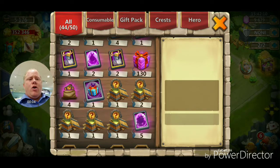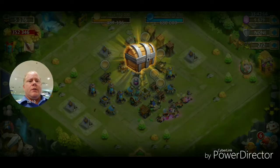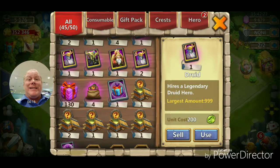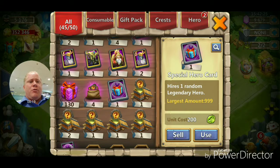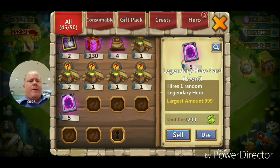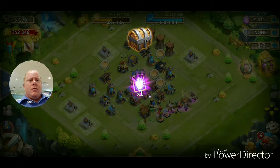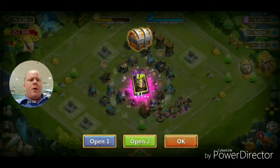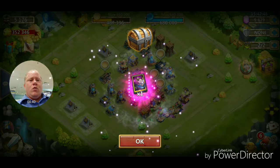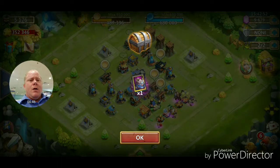Alright guys, looks like we got about eight cards to open — five here, one there, two more, that's eight. I'm at work too, guys, so I apologize — I've got to be a little quieter here. Let's do the present and then these five one by one. I just feel like I get better luck and more variety that way. I'll take the Gargoyle — I will definitely take Ghoulim, I love Ghoulim!